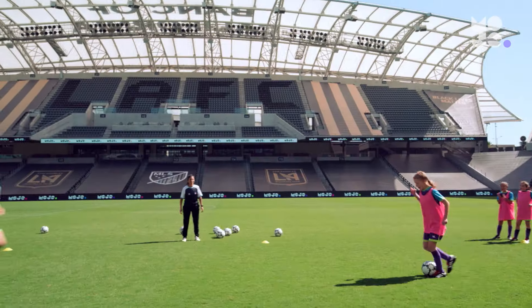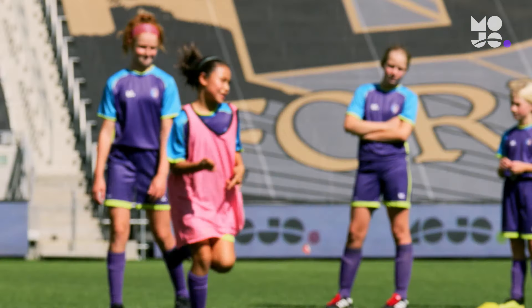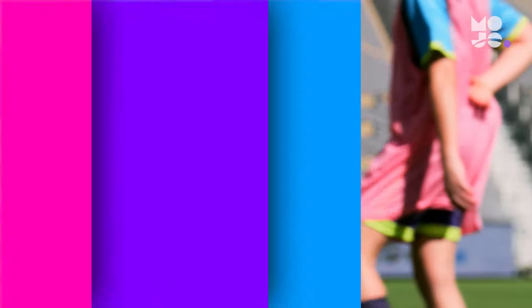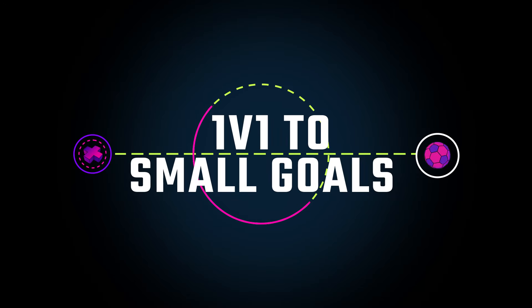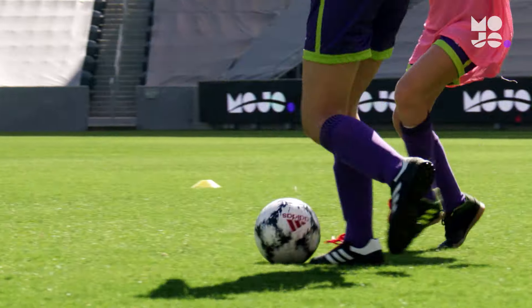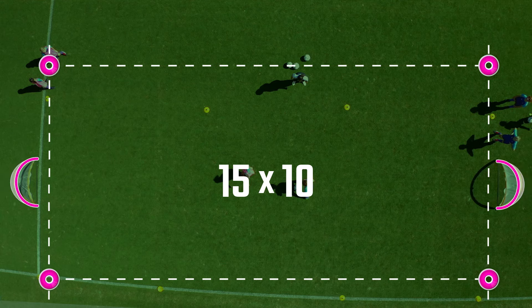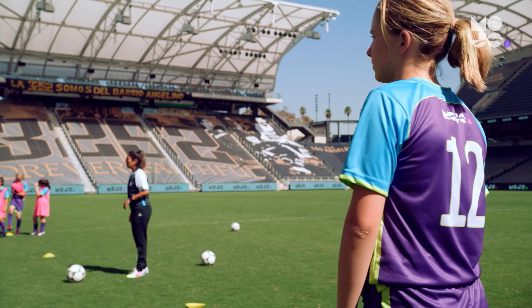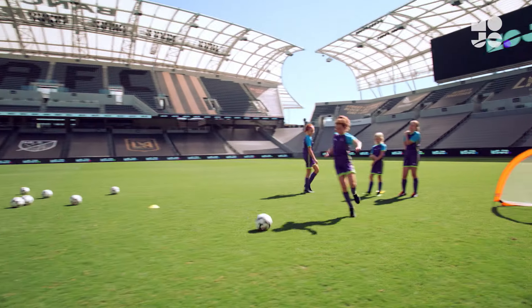This is 1v1 to End Lines. Here each player gets lots of touches on the ball and they're developing their dribbling, attacking, and defending skills. Use four cones to create a small rectangular grid and divide your players into two teams, one in pennies, on opposite end lines. Players scrimmage 1v1 and score by dribbling the ball over their opponent's end line within a hula hoop's distance of their body.